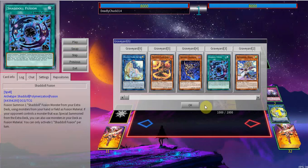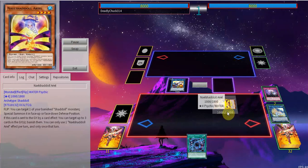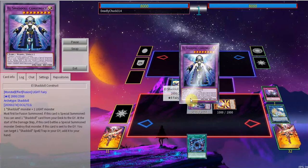This can realistically be any fusion spell, even Polymerization. Shaddoll Construct adding it back is just a little bit more follow-up if anything — it's just a luxury. We're gonna use Incarnation, flipping Ariel, triggering the summon of Construct.